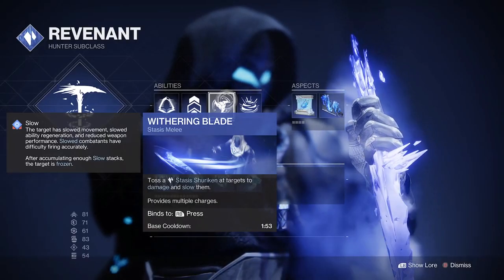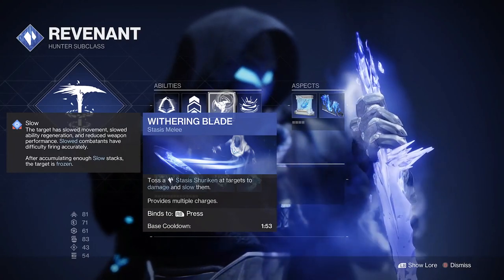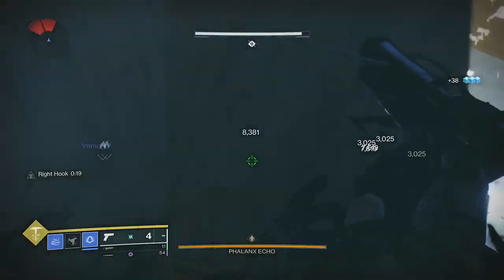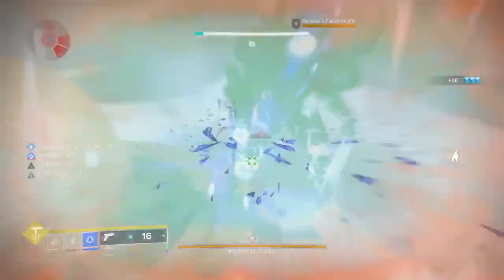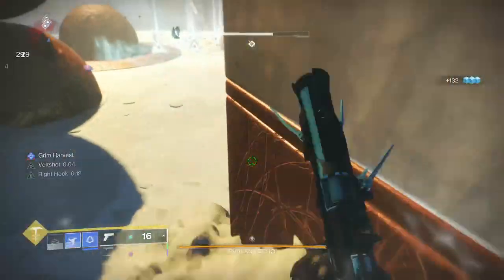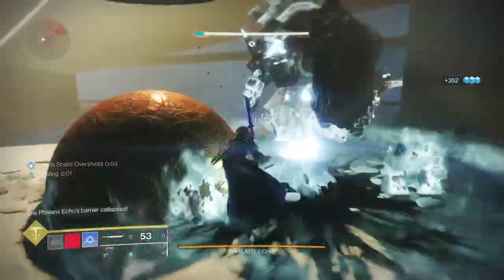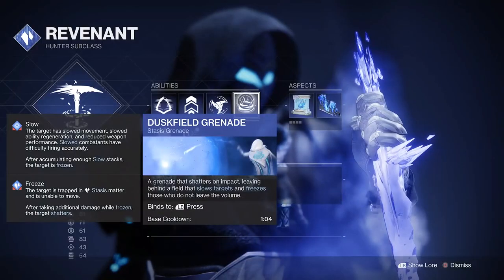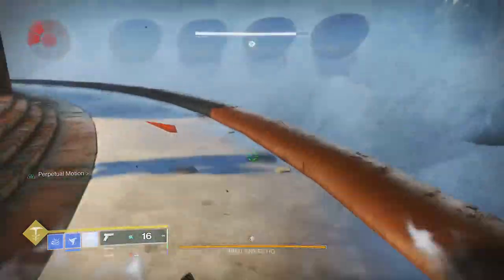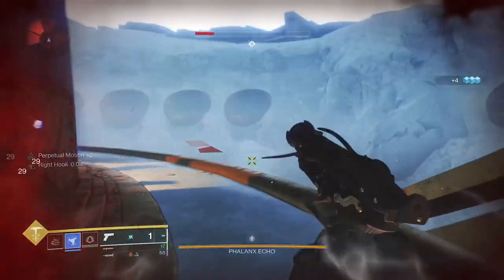For our melee we are using the Withering Blade — the only melee available to our Revenant hunter. The shuriken gives you two charges and can ricochet off multiple targets. We use this in conjunction with the Grim Harbor stasis aspect: defeating slowed or frozen combatants creates stasis shards, which grant melee energy when picked up by you or your allies. So both our dodge and our melee are generating stasis shards — when we dodge we only get one melee charge back, so the crystals top up the second one.